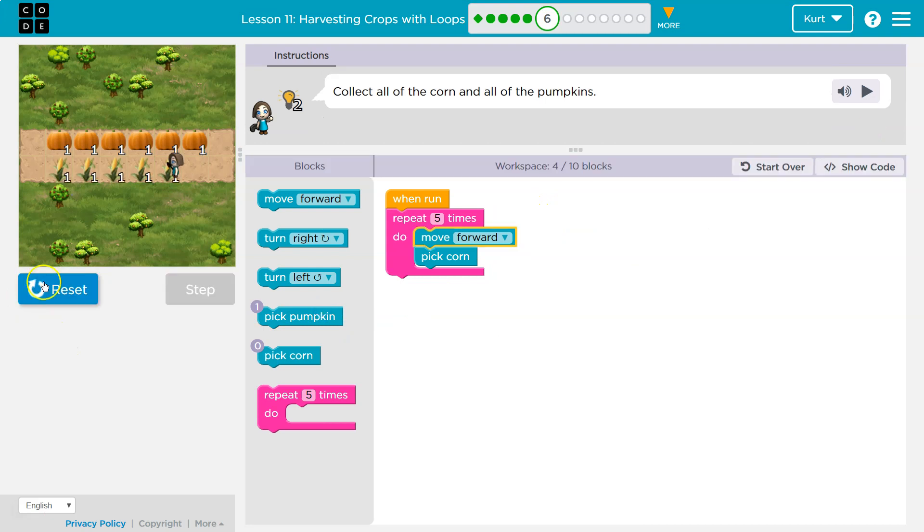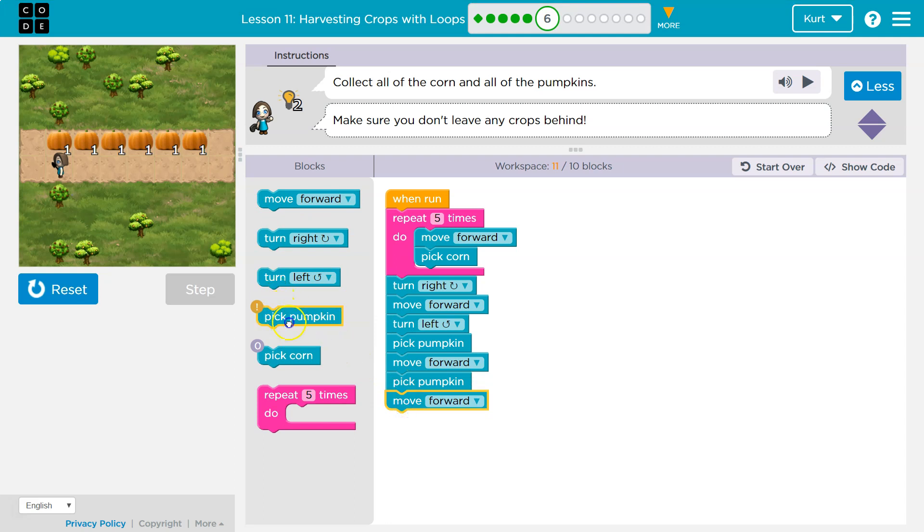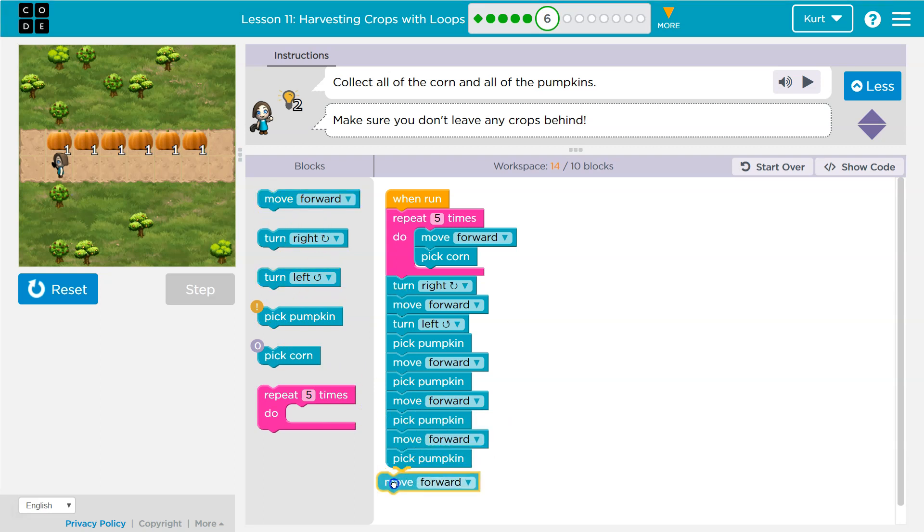Now what do I want to do? I think I want to turn right, then go forward, and then get in line so I can turn left. Once I do all that and turn left, I want to pick the pumpkin I'm standing on and then move forward. Once I move forward, pick a pumpkin and move forward. Then pick a pumpkin and move forward. You noticing something? Then pick a pumpkin and move forward. Let's test this.